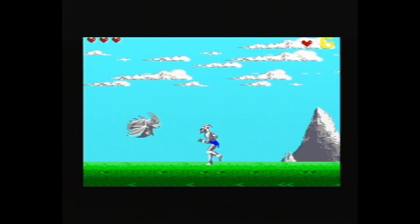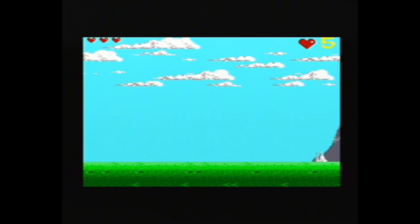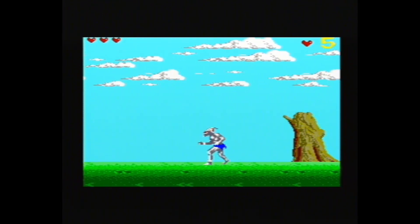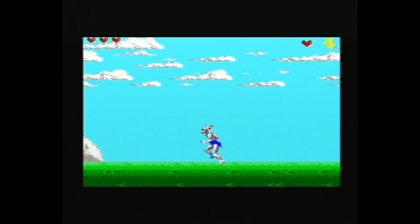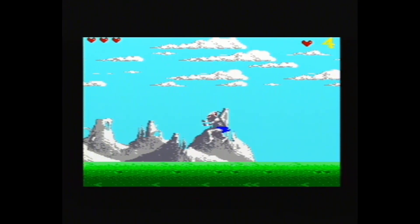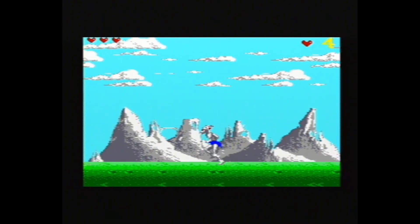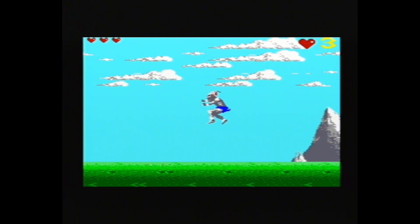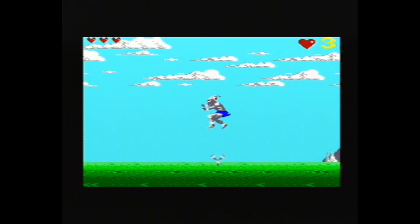Initial thoughts: the graphics are excellent. You've got multi-layered parallax scrolling on an 8-bit game, which is pretty cool — the clouds are running at different speeds. You can see the background runs slower than the foreground, which gives a good sense of depth in the graphics. Watch out for these claw-type things coming out of the ground.